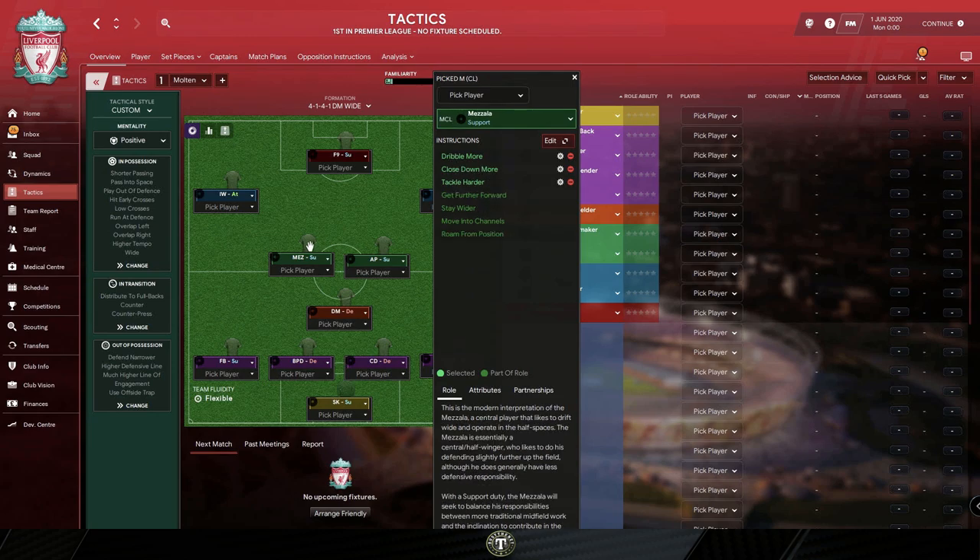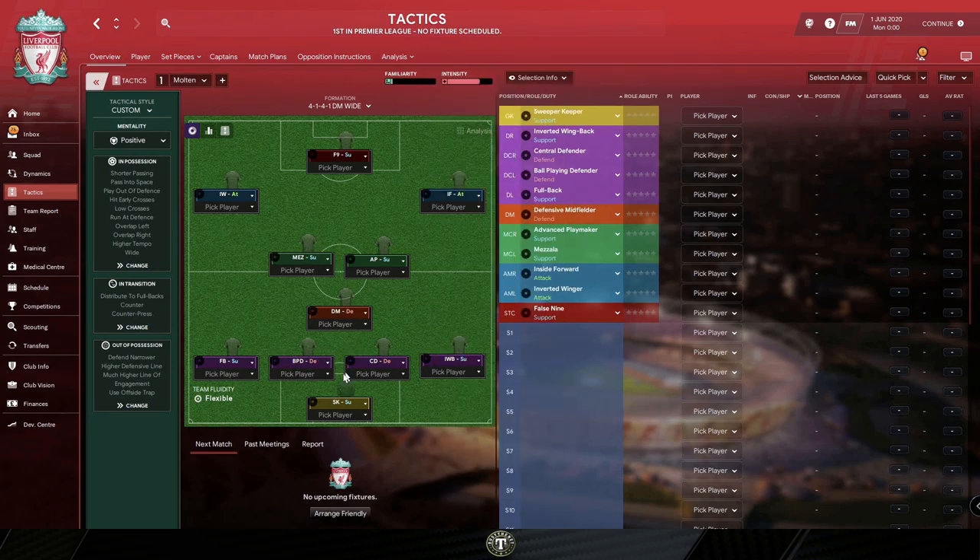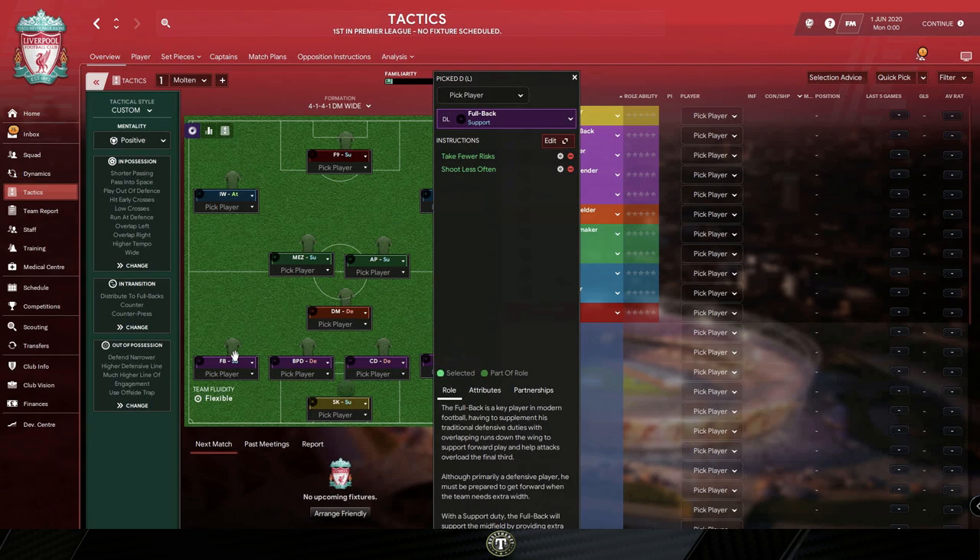The Mezzala has the added instruction of dribbling more. In defense, we are using a fullback who's been told to take fewer risks and shoot less often, and an inverted wingback. The rest of the roles do not have any player instructions on them.